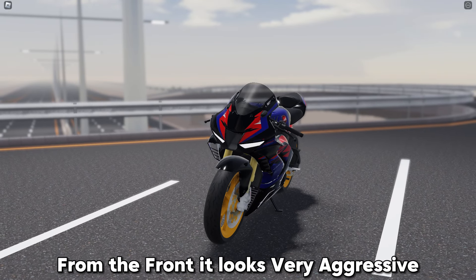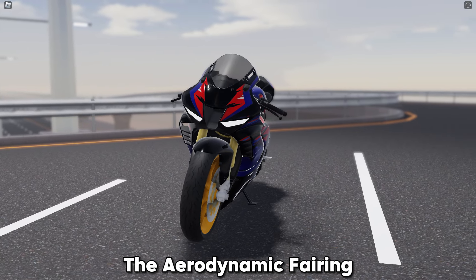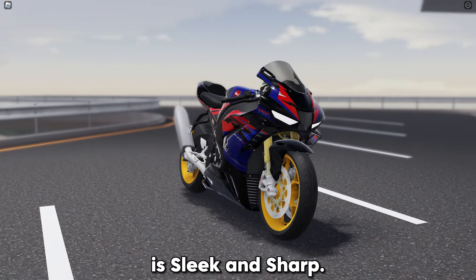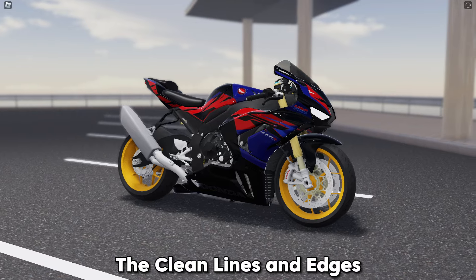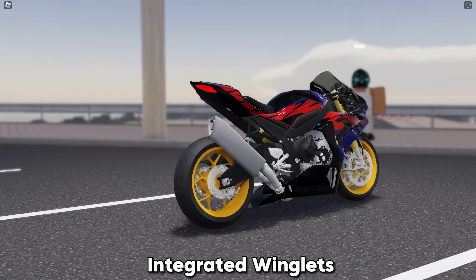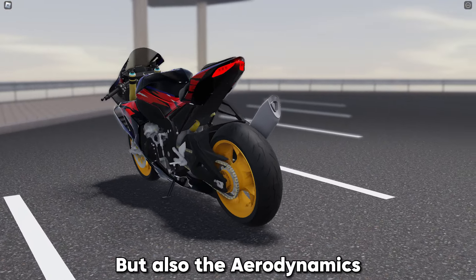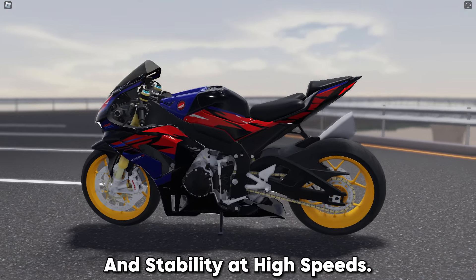From the front, it looks very aggressive. It reminds me of an eagle. The aerodynamic fairing of the motorcycle is sleek and sharp. The clean lines and edges emphasize the bike's speed and agility. Integrated winglets enhance not only the aesthetics, but also the aerodynamics and stability at high speeds.